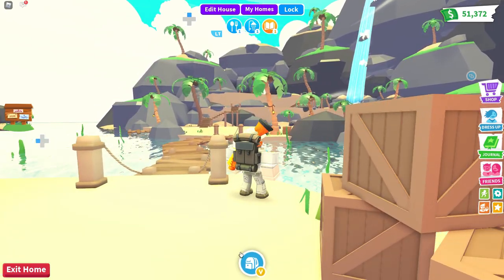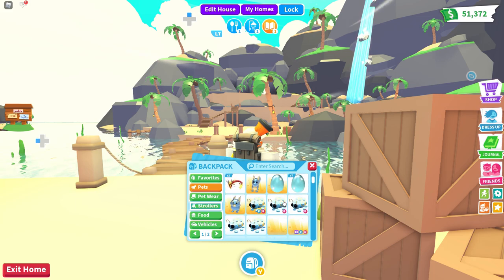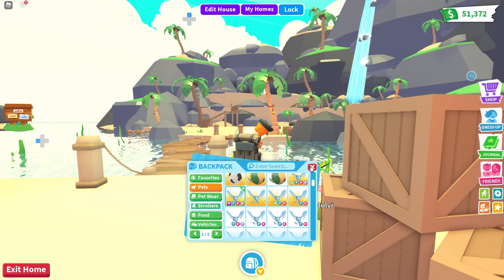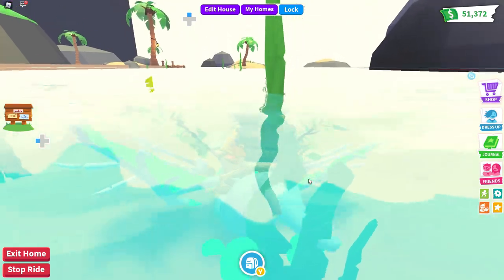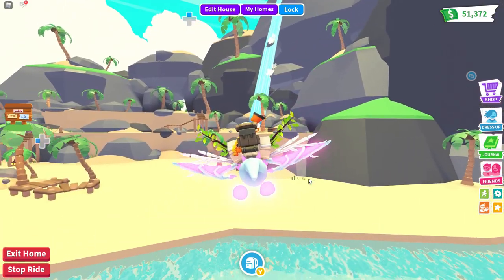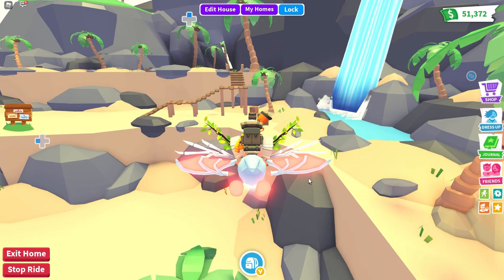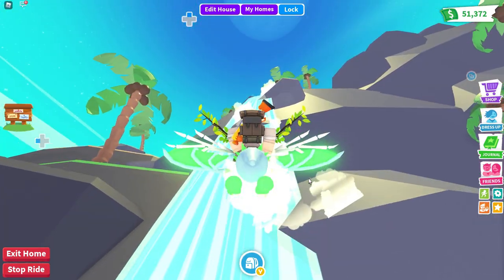I'm going to get my pet and fly around real quick — let's get our cross dragon. Look at this — it's so enchanted, there are sea vines on the ground coming up. Look at that waterfall — it's great. And according to Adopt Me, you can actually build anything in here.